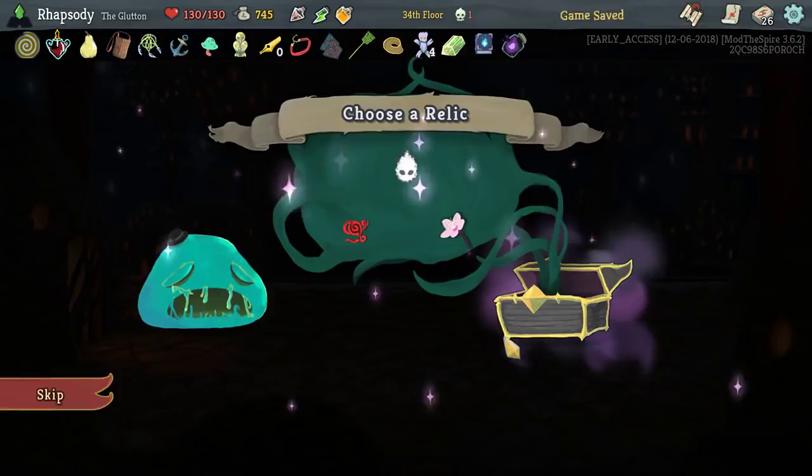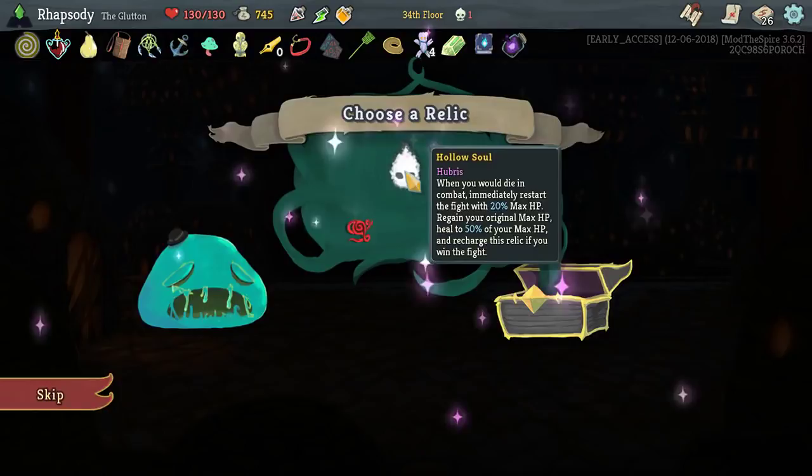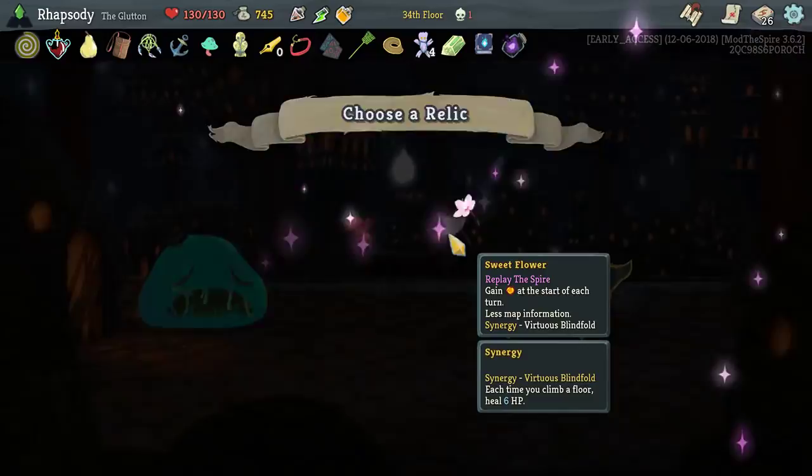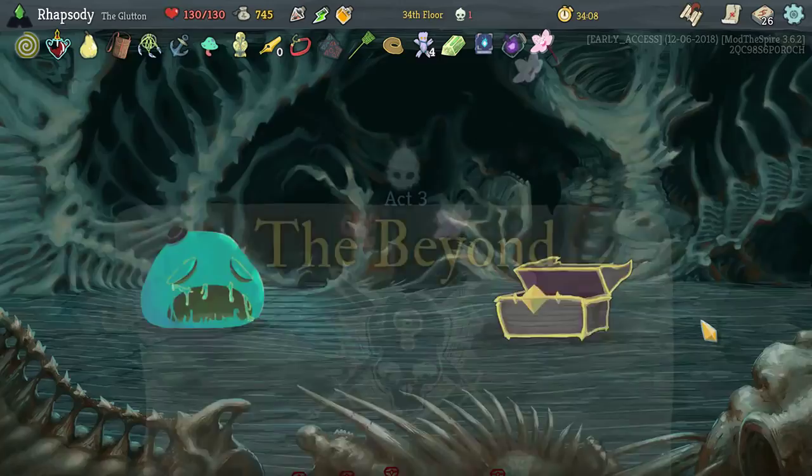Hollow Soul — looks like it's been buffed actually. Immediately restart the fight with 20% of your max HP, regain your original max HP, heal to 50% of your max HP, and recharge this relic to win the fight. It used to be 10. Ring of Chaos — some card rewards have randomly altered stats and effects. And Sweet Flower — gain energy at the start of each turn, less map information. We'll be taking that because I need the five energy so that I have the ability to play Rewind.